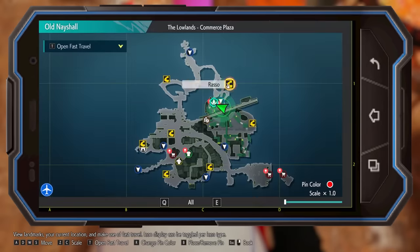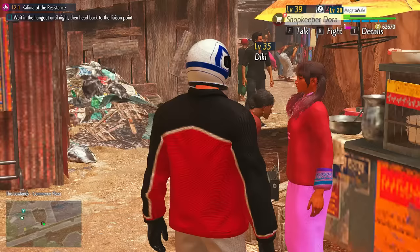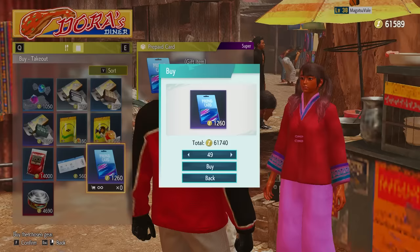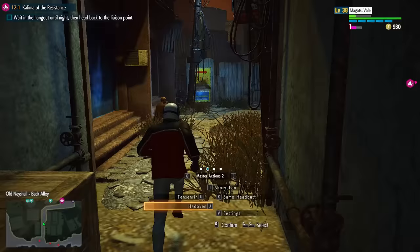First, you have to play World Tour up until you unlock the second map, then go to this part of the map, talk to this merchant, and buy 50 prepaid cards. You need 50 if you have 0 bond with the current character.